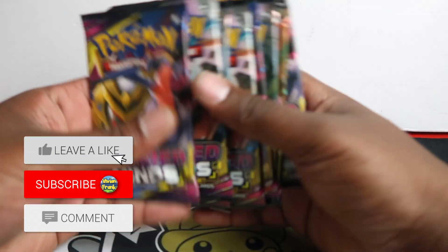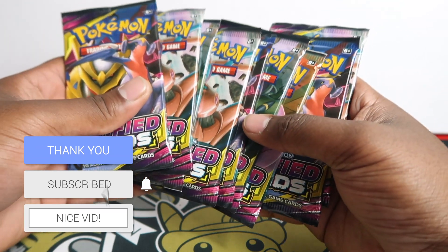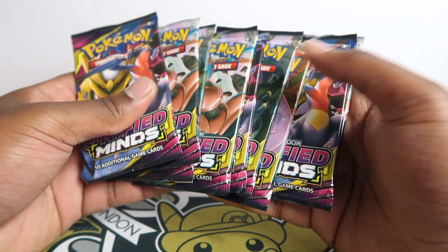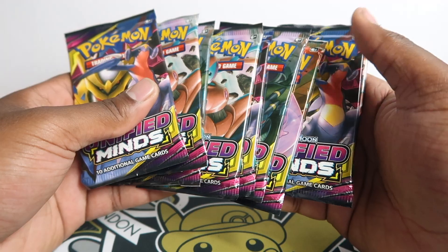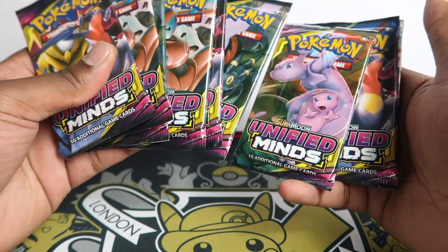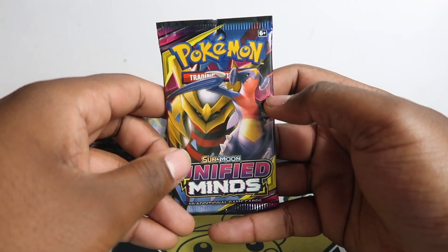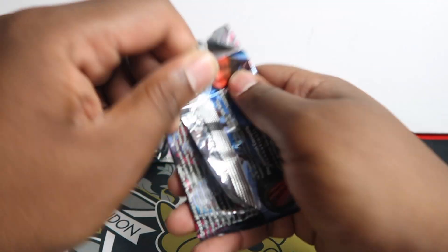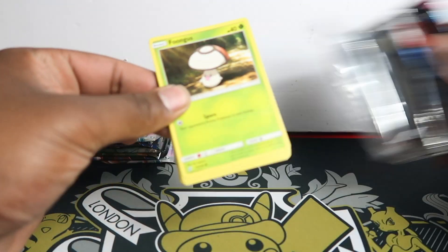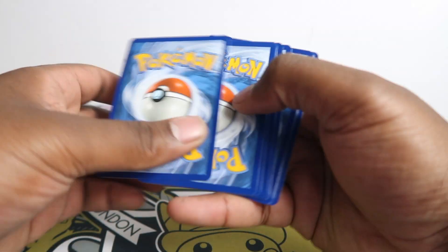What's up guys, a lot of packs today and we're gonna start with some Unified Minds opening. We also have some Cosmic Eclipse, some mini tins, and some Legend of Galar tins. Today we're starting off with this — subscribe if you want to see more openings. Only nine Unified Minds, just one from my bulk purchases — I always get a random lot of packs, but I love Unified Minds. There are just some cool cards in this set, so let's see what we can get.